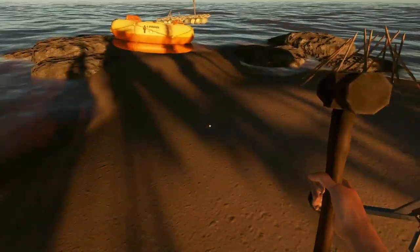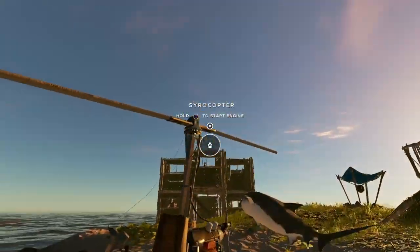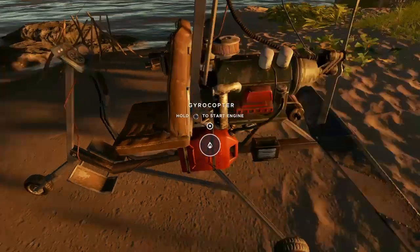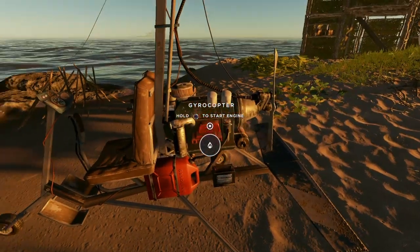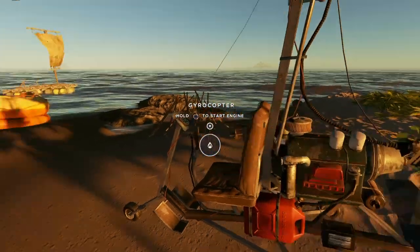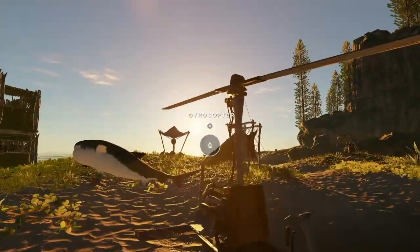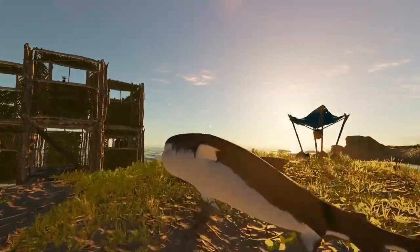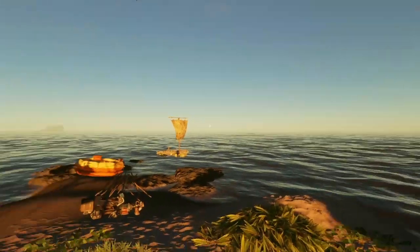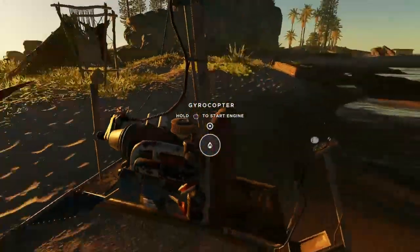The thing is, I could easily use the fuel canister I have and use it, but it doesn't start because it has no fuel. And I'm really not going to, because I need it for the plane. And to be honest, I don't really want to fly around and end up crashing in the middle of the ocean — that wouldn't be the best thing to happen.